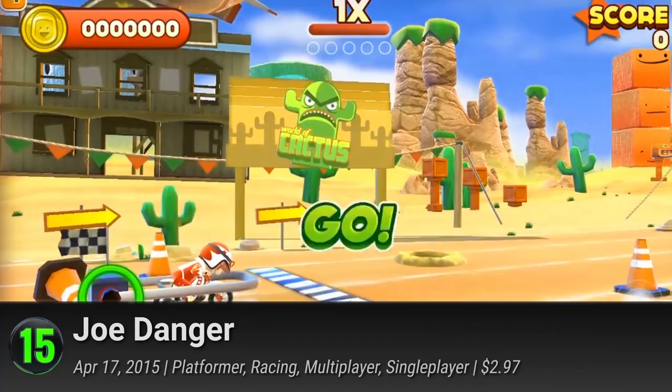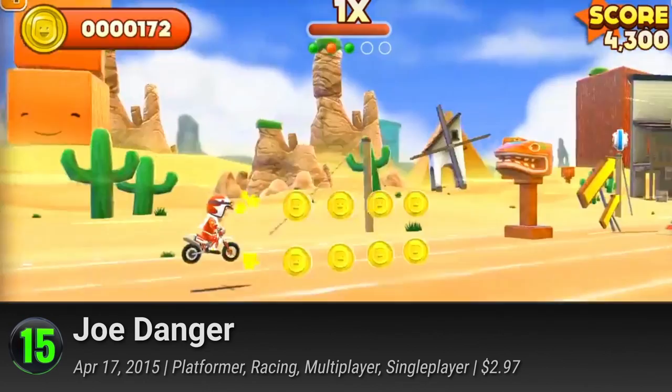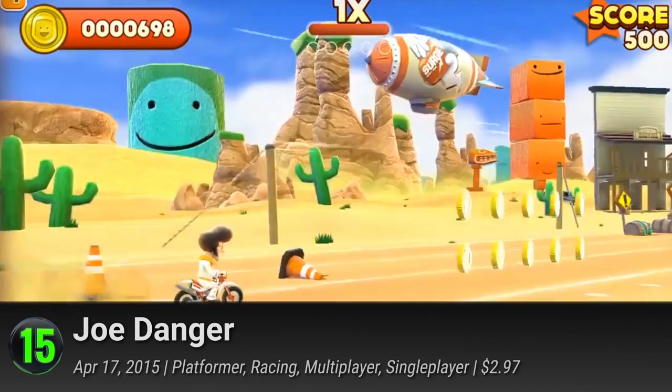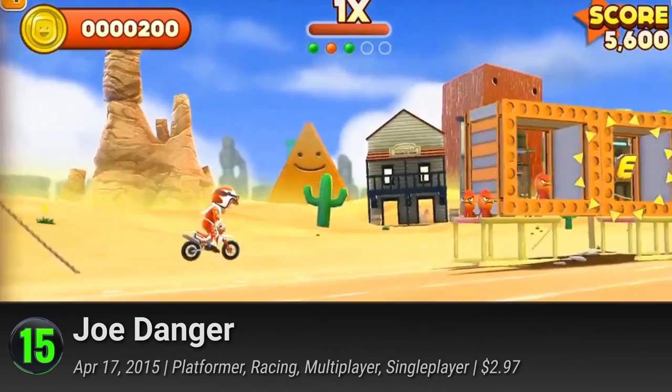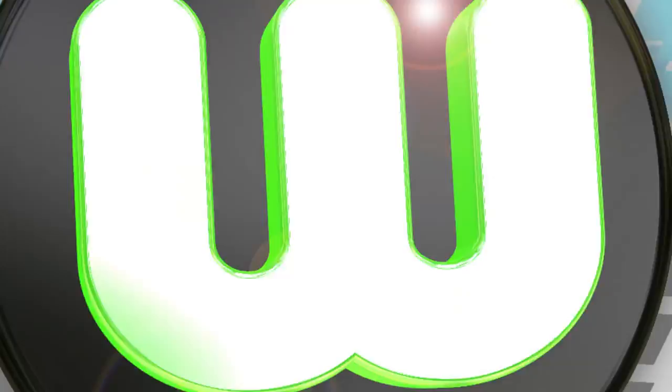15. Joe Danger. Step aside, Evel Knievel, because Joe Danger's coming to play. Bring out the thrill-seeker in you and ride along with Cartoon Racing's biggest daredevil. With his trusty motorbike in tow, watch Joe perform death-defying stunts as he jumps off ramps and loop-de-loops in his vibrant 3D world. Along with Joe is a whole collection of talented motorsports stars to choose from. Unlock over 25 different characters and compete with friends in the skill-testing matches. It has a PlayScore of 8.42.